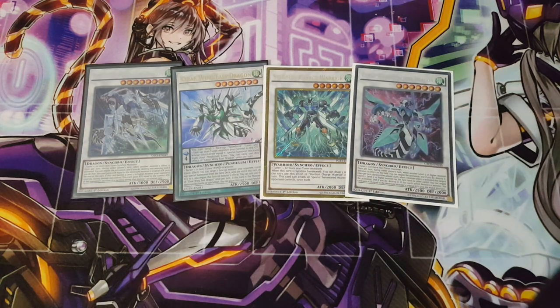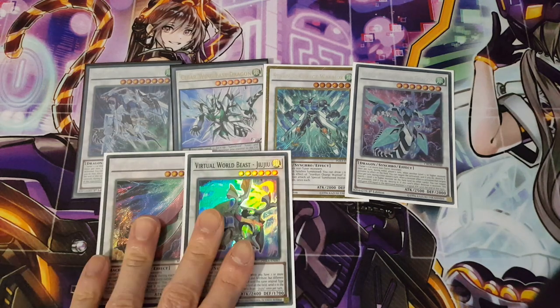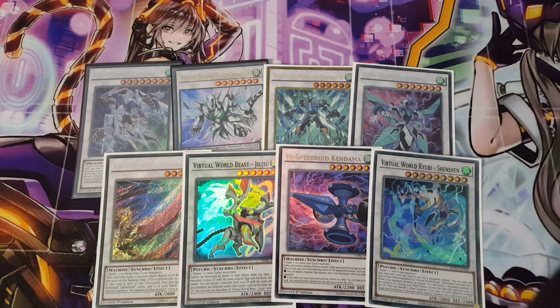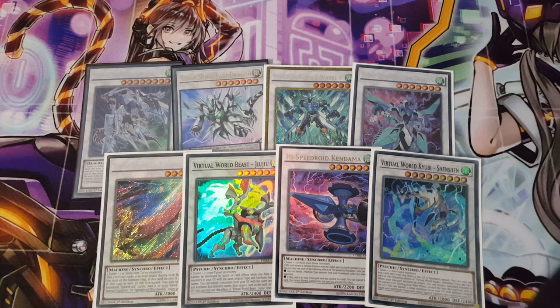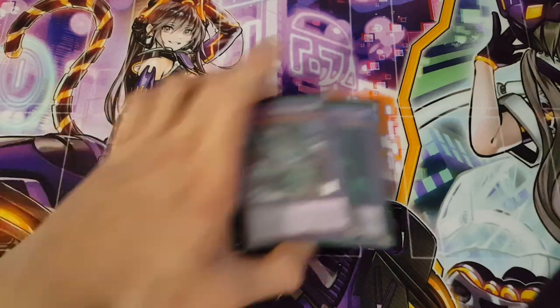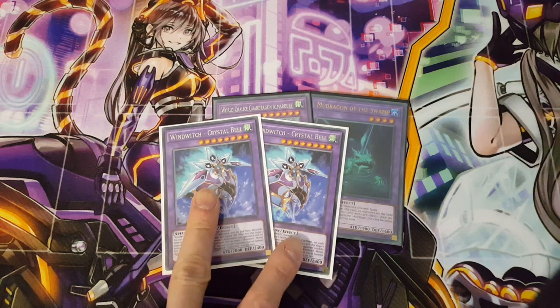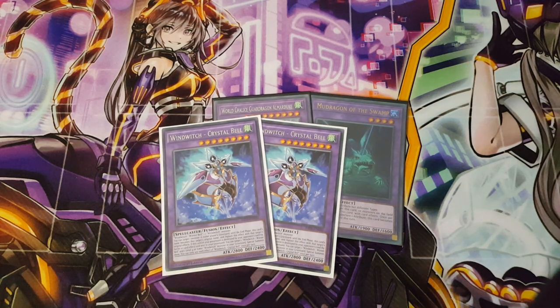We also have Chakanbaara, Virtual World Jiji, Kendama, and Shenshan — all fantastic cards offering a great variety of synchro options. I'm also playing two fusions: one Almudale and one King of the Swamp — or Mud Dragon of the Swamp. These are great because I run three copies of Super Poly in my side deck. I also have two Crystal Bells in the side deck as additional beat-stick options to finish opponents off with the Super Polys.